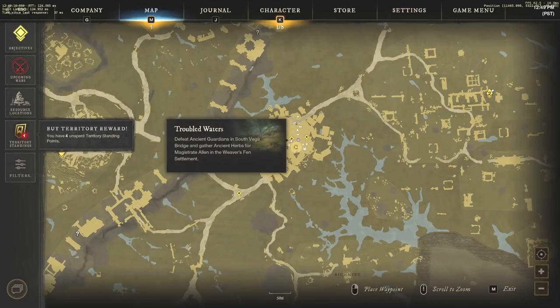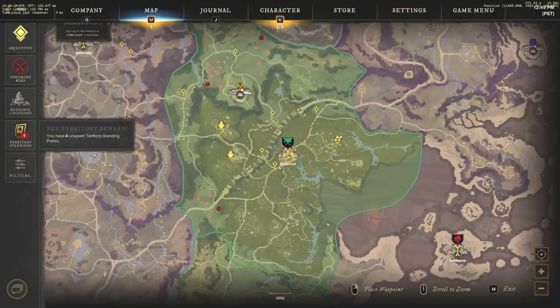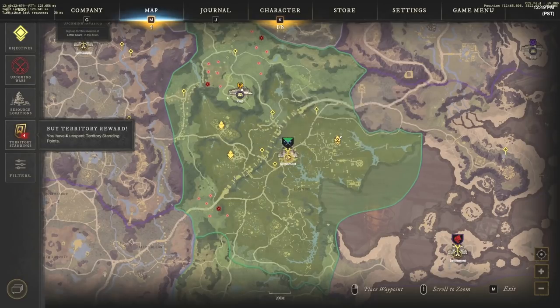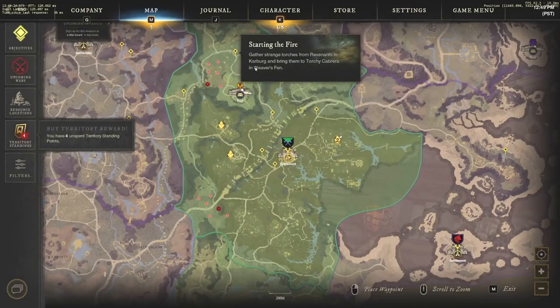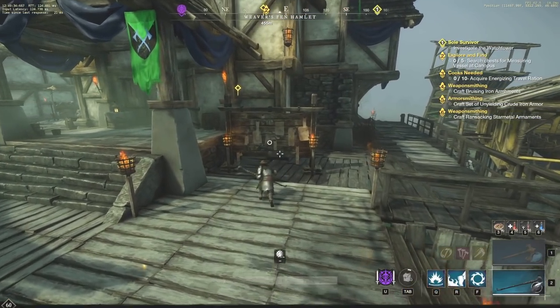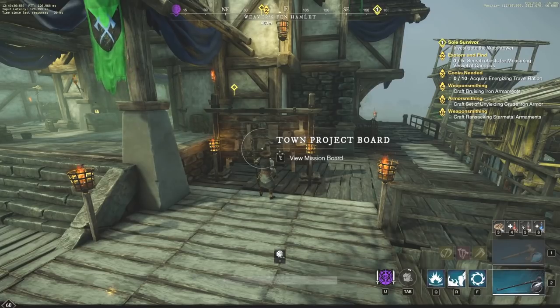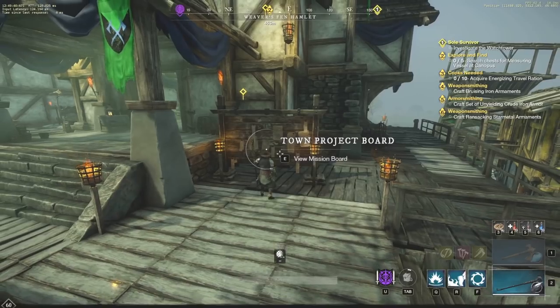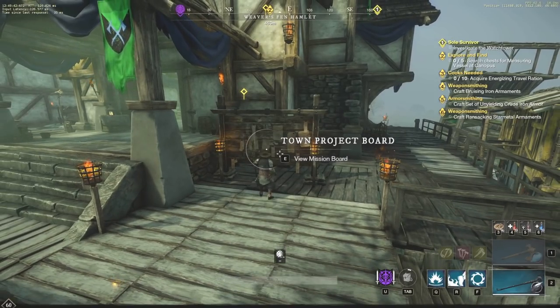One thing to do while doing your main quest — which grants you the most XP — is to pick up side quests. You're going to see here we have a ton of side quests inside of Weaver's Fen. There are tons of them, and you want to pick those up because they may be on the way to your main quest, or not much out of the way. You can quickly turn those in for very quick XP as well as good gear, which speeds up your efficiency.